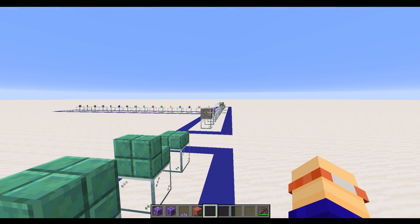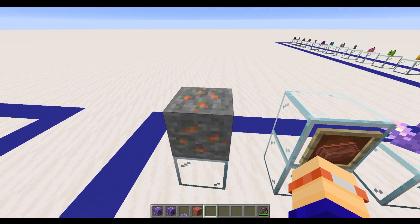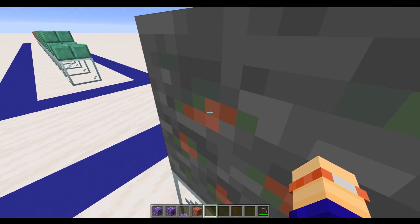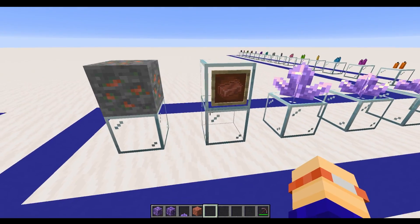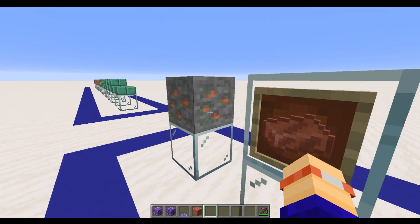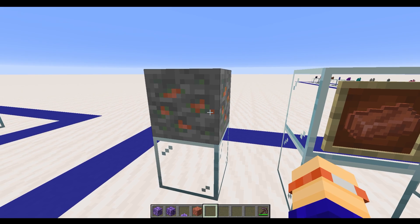Now we're going to start looking at some of the other blocks and items. Next along the line we have the copper ore. You've got some elements of orange and green in this texture, giving you a hint about what's happening. You mine this, smelt it up, and this gives you your copper ingots. Your copper ingots can then be crafted into copper blocks and various different things when they're in ingot form.